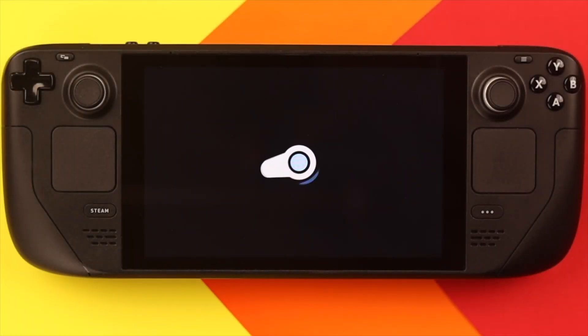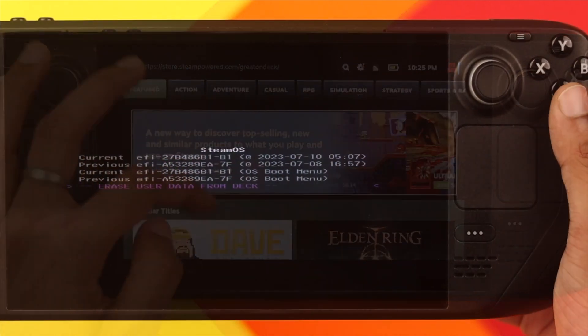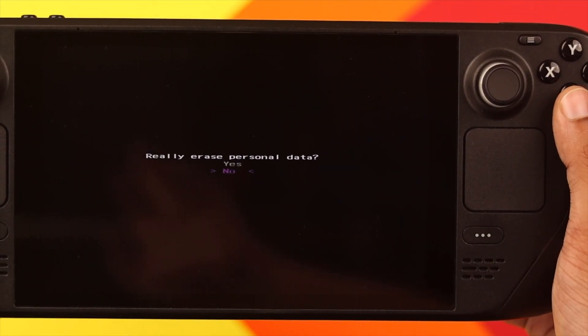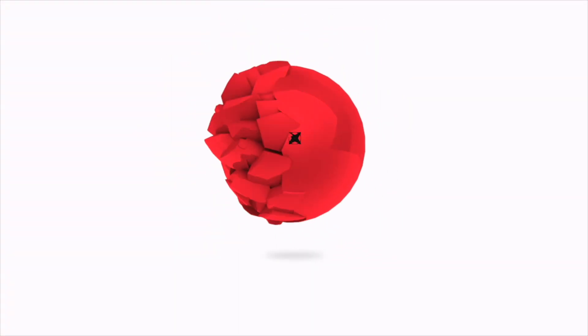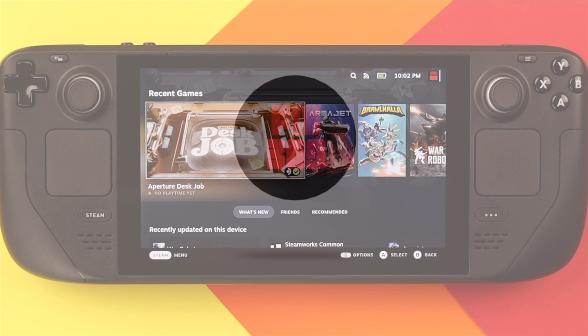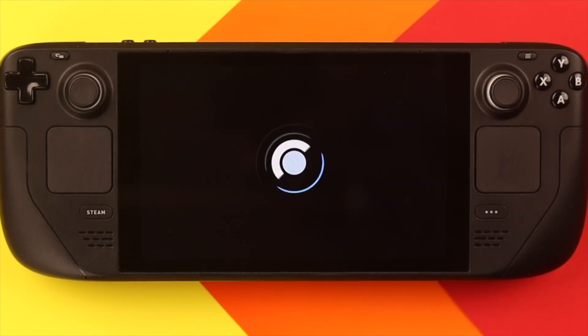Are you having issues with your Steam Deck that you are unable to fix, or has it become totally unusable? Let me show you two different but equally important ways to hard reset your Steam Deck, which will resolve all these issues. First, we'll see how to factory reset your Steam Deck from the settings. The second option is for those who can't turn on their Steam Deck or are facing major problems.